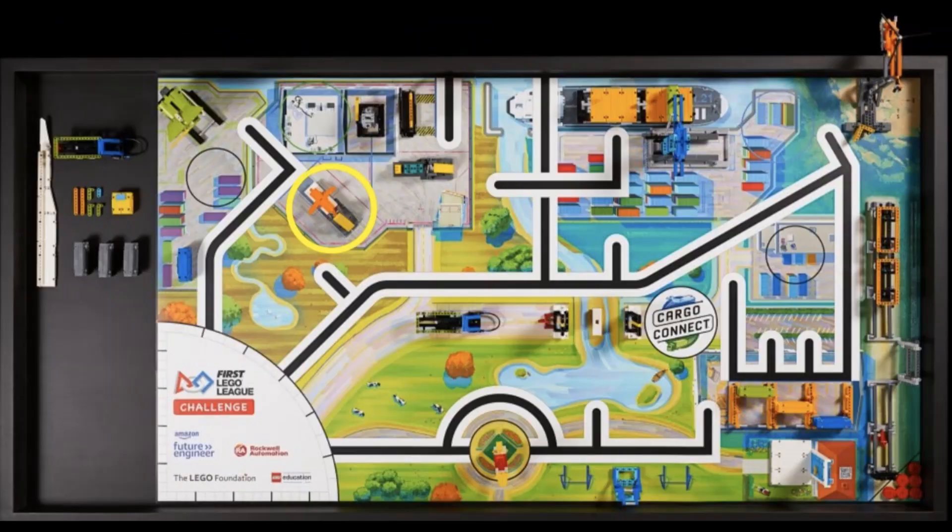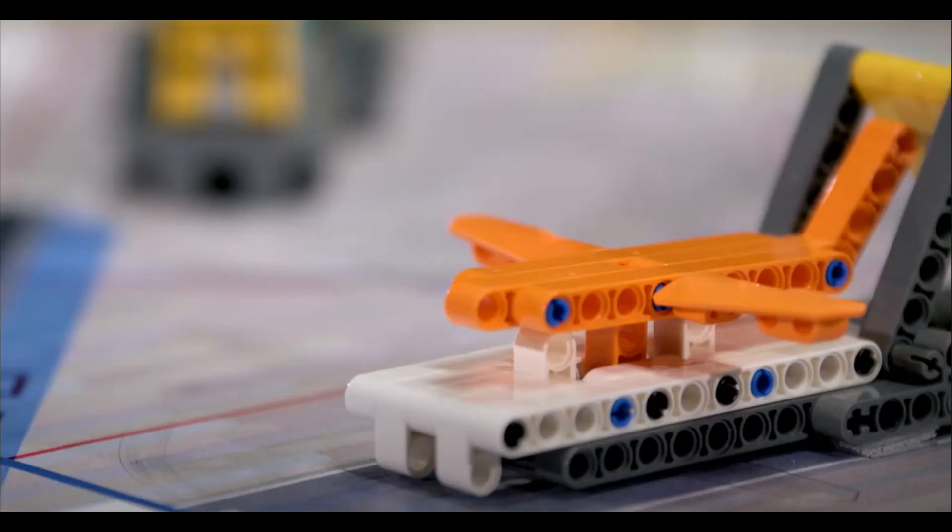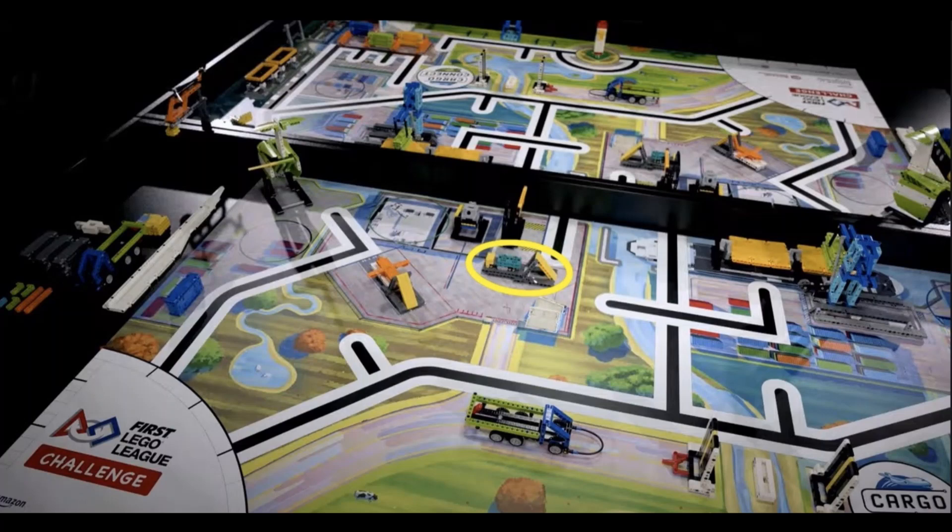Next, we move on to this mission opposite of the previous one. We are calling it the Plane Mission. Here, you can see the orange plane sitting in its docked position. In the video, you can see the plane shoot out of its current spot. Later on in the video, we get a shot where we can see the mission along with another one beside it with similar design. Instead of an airplane, we see that this one has a small garbage truck. Based on the diagonal yellow beams behind the plane and the truck, we can assume that the robot must push or press down on the yellow beams in order to launch the vehicles.